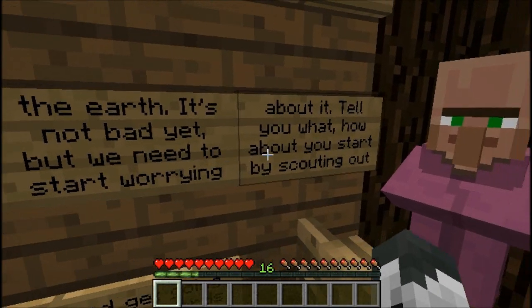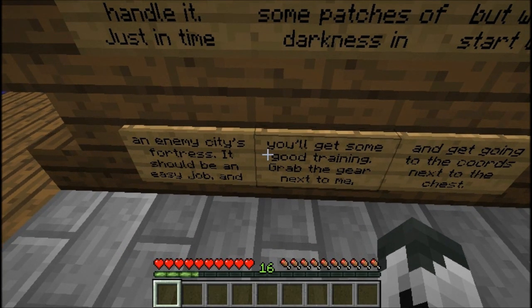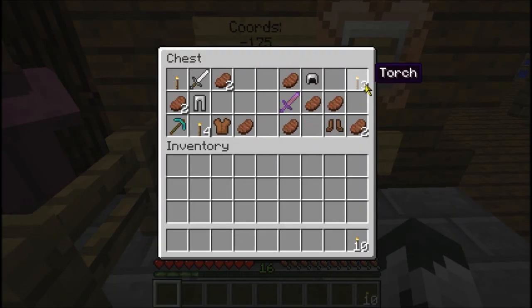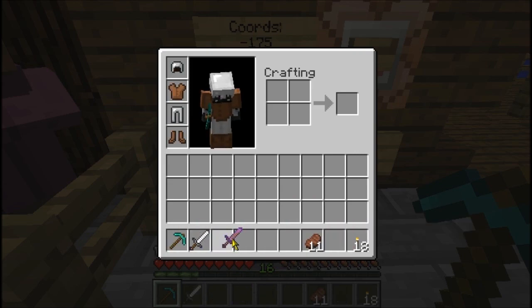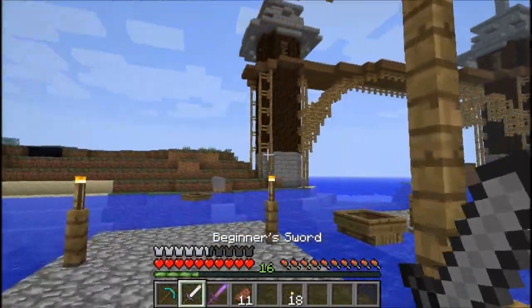It's not bad yet, but we need to start worrying about it. How about you start by scouting out an enemy city's fortress? It should be an easy job — and you'll get some good training. Grab the gear next to me and get going to the coordinates next to the chest. So we got a novice wand, beginner sword, spawner-breaking pickaxe, some stake, some torches, and beginner stuff. Thank you for not giving me all leather, because all leather equals me dying no matter what.